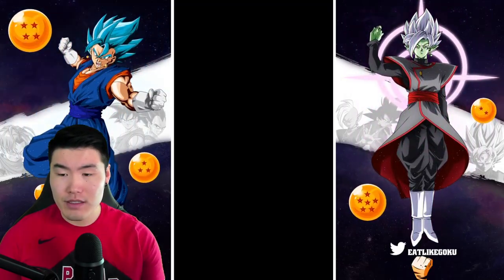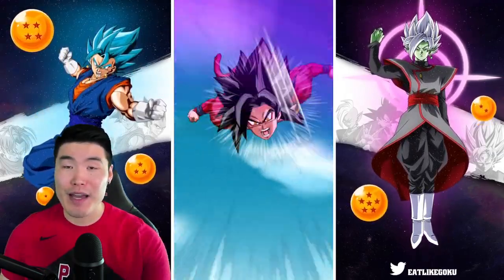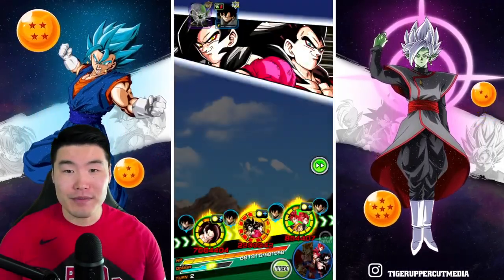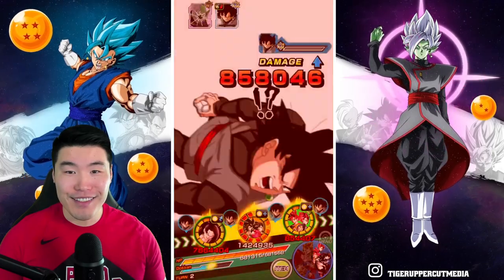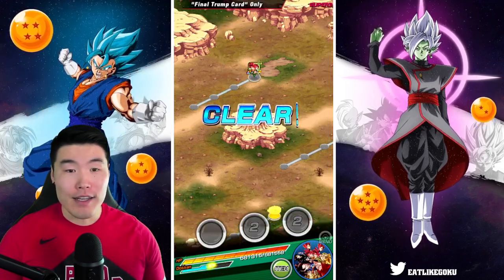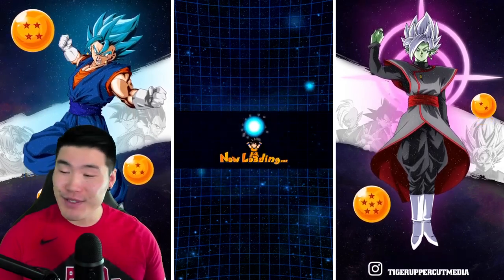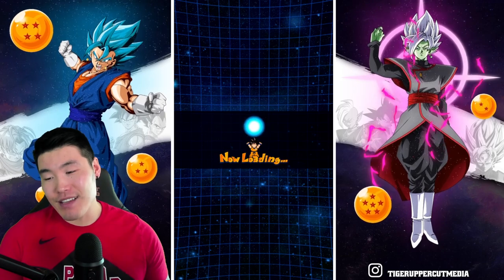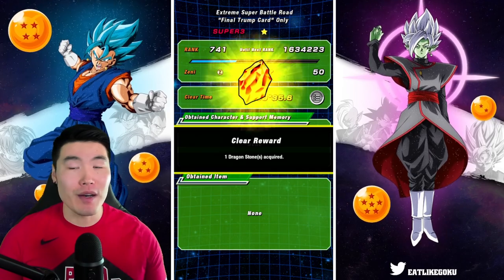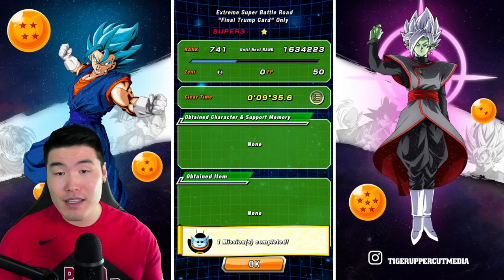Very, very efficient — probably one of my most efficient Extreme Super Battle Road runs in a long time. And this will do it. Used a few more items than I would have liked, but overall pretty chill. Final Trump Card is a very powerful, very strong category — of course, the 7th Anniversary LRs are still monsters. 9 minutes, 35 seconds — 35.6 seconds. Let me know in the comments what your time was. Did you beat it faster than I did? If you did, congratulations, respect. If not, that's fine as well.